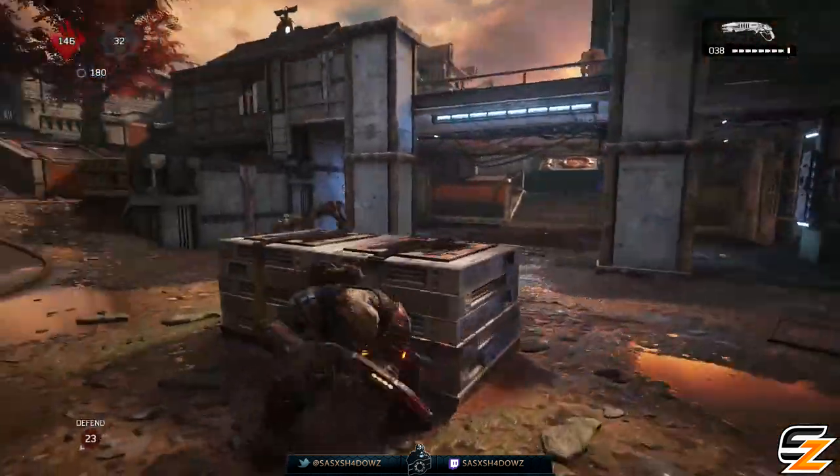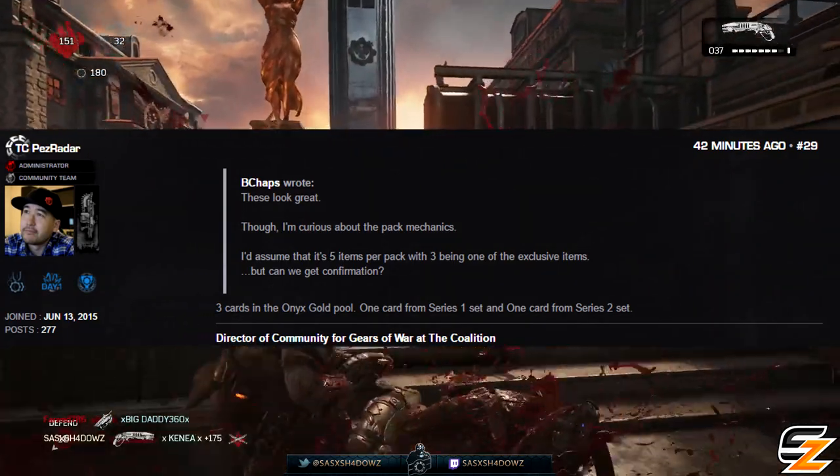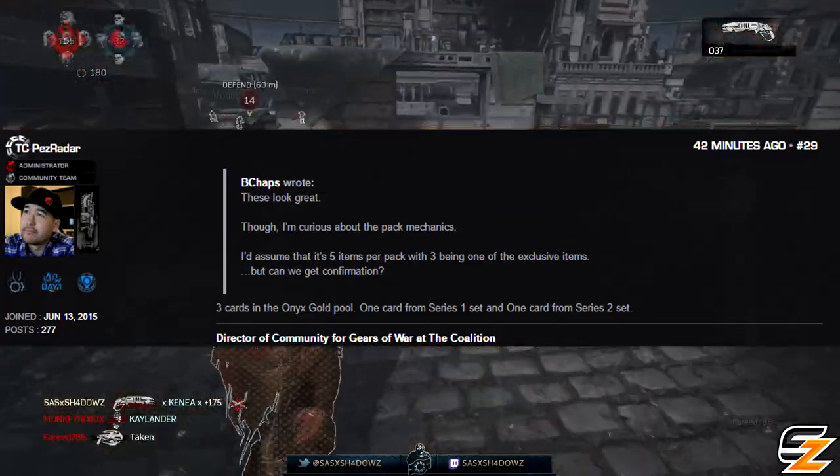It has been confirmed by Pez Radar that each Onyx Gold gear pack will contain three cards from the Onyx Gold set, one card from the Series 1 set, and one final card from the new Series 2 set.